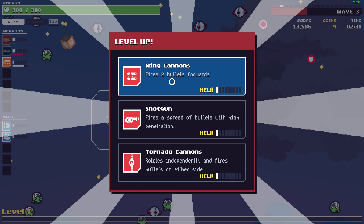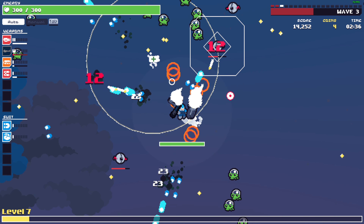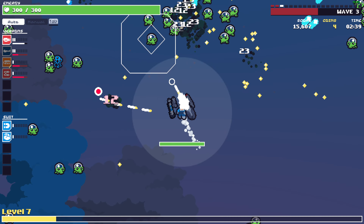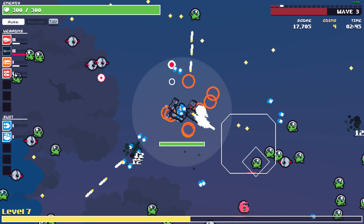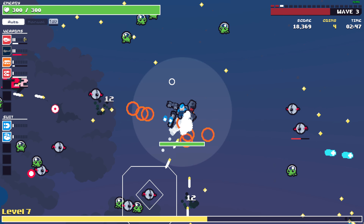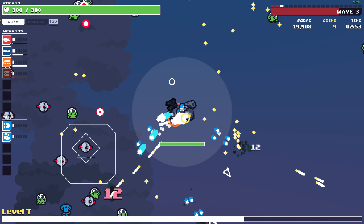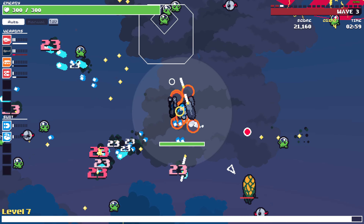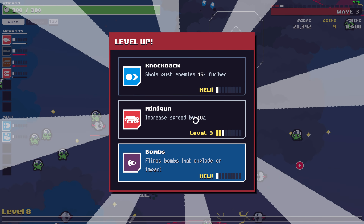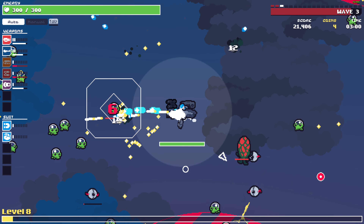Wing cannons — yes, definitely wing cannons. I need the wing cannons, blasters, and maybe a shotgun would be great. Minigun bombs — explode on impact. Let's grab bombs.